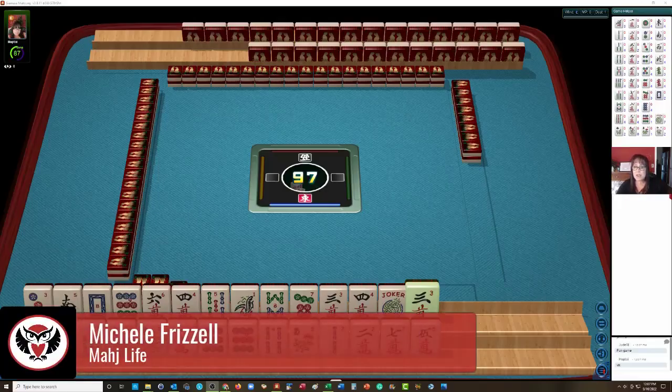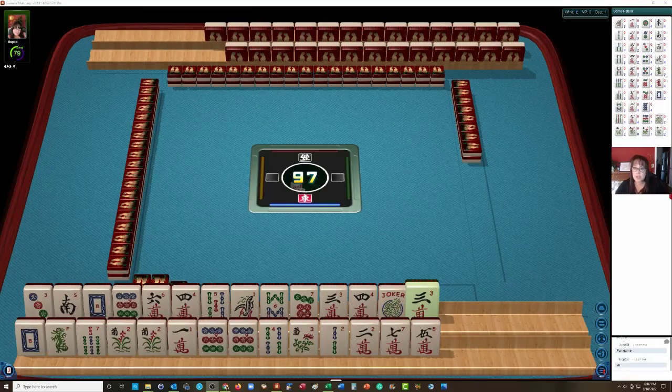We just started a Siamese Mahjong game. This is when you play two hands at one time with one opponent. If you haven't tried it yet, go to SiameseMahjong.com for the rules and you can download the app. Let's see what we can do with these tiles.